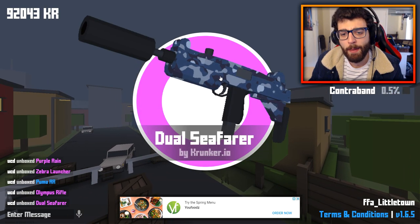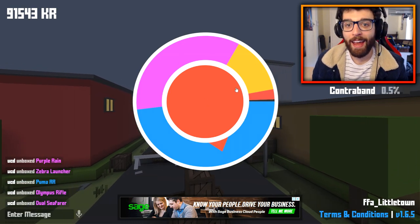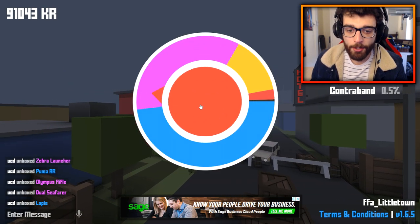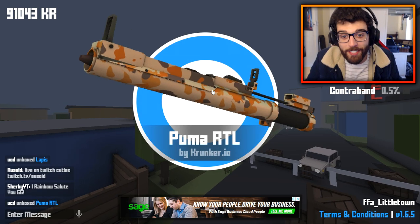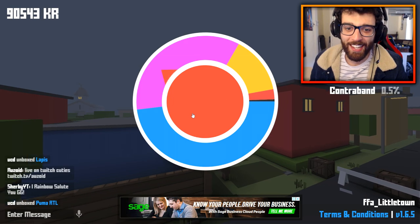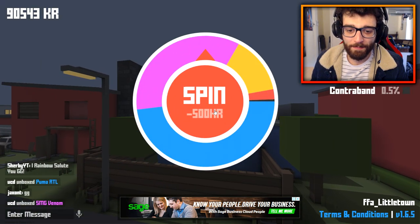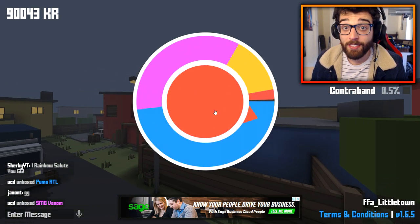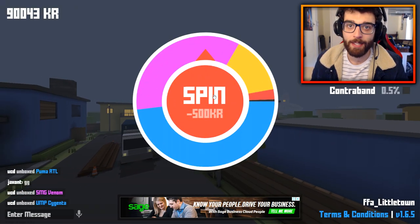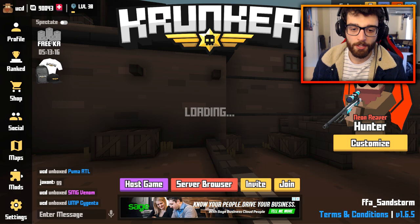I want to talk very quickly about how the spins actually work. When we're doing the spins it goes and slows down at the very end and makes you think you're so close to getting it. But basically what the game does — and it's the same in all games — is it randomly chooses a number, and as soon as I click this button the game knows what I'm going to get. It just goes and does it very slowly to antagonize you, which is a cool thing.